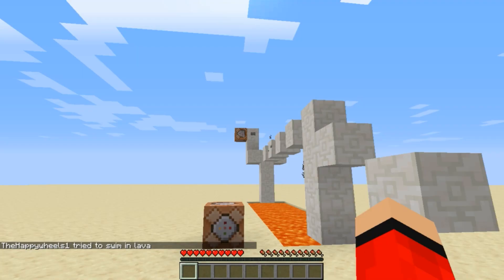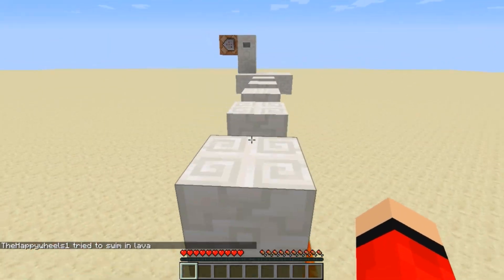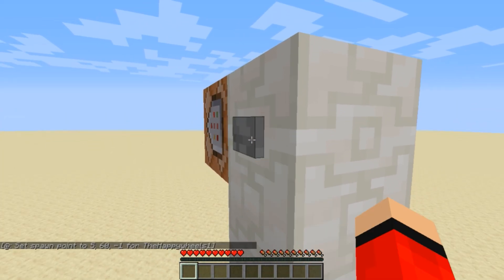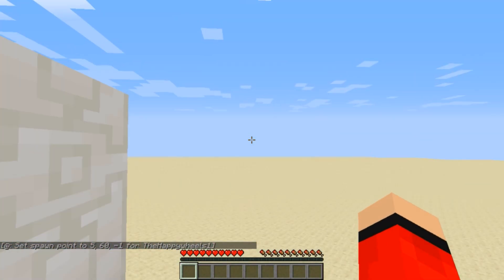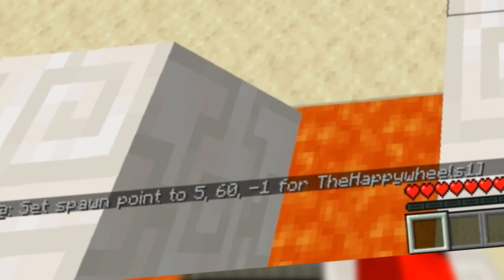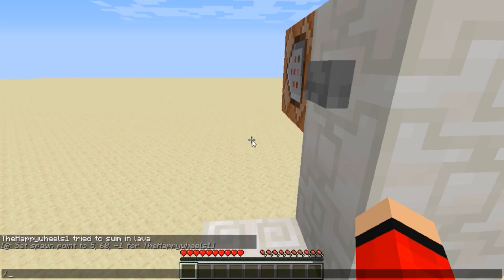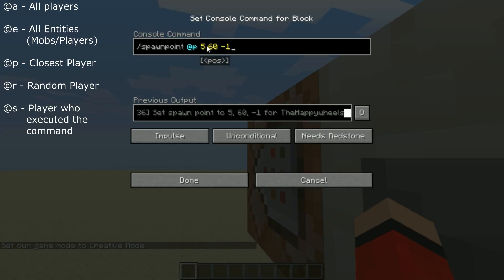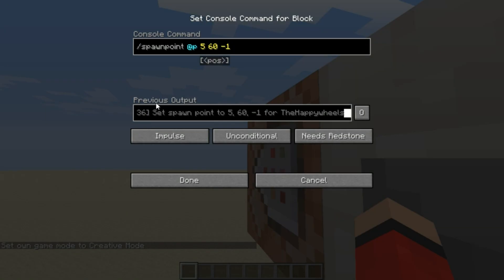We have a command block over here, and if I go and complete this totally-not-easy parkour and press this button, you can see in the bottom of the screen it now says spawn point set to these coordinates for Happy Wheels 1. If we go inside this command block — which can only be opened in creative mode — you can see we have slash spawnpoint, nearest player, and the coordinates. The previous output shows it set the spawn point for Happy Wheels 1, which would be the player's name.